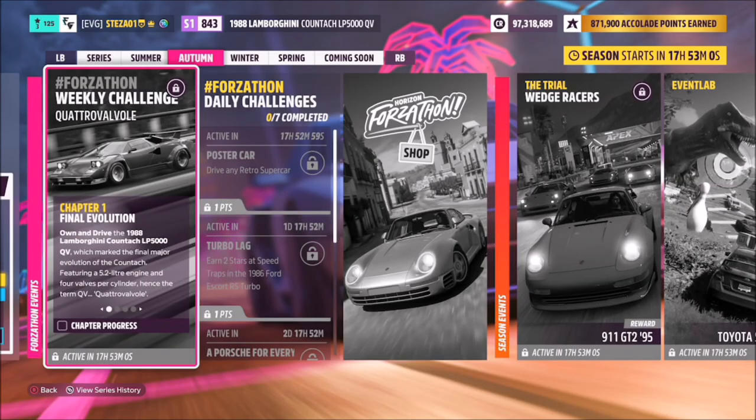Hello and welcome back to the channel. This week's Forzathon guide is called Quattro Valval, which wants you to own and drive the 1988 Lamborghini Countach LP5000 QV to complete all the challenges. Without further ado, let's get stuck in.